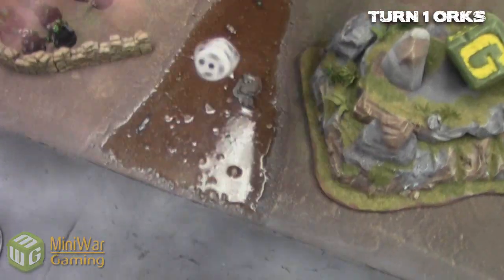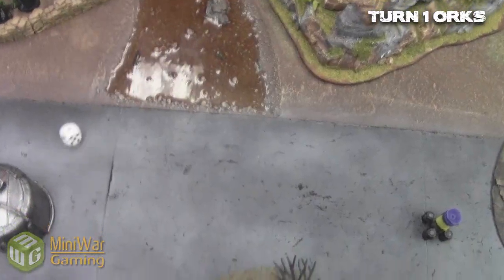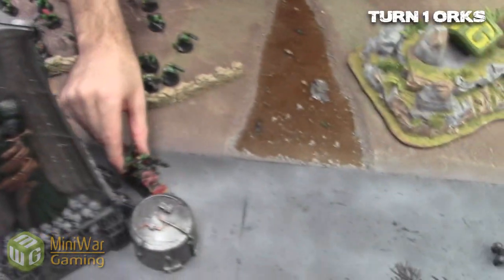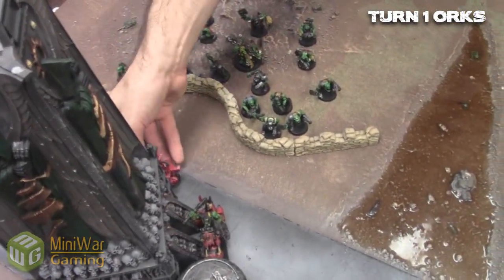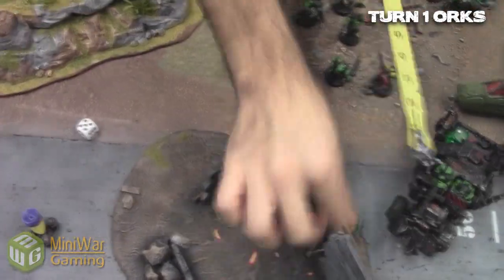The weird boy passes the psychic test and gets a one — re-roll — gets Melta the Shot, and of course rolls a one on penetration. Strength 10 against armor 13: that will do nothing.